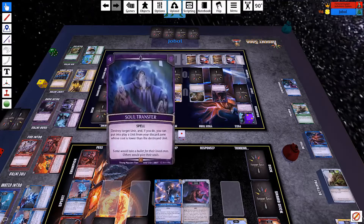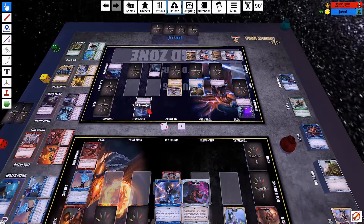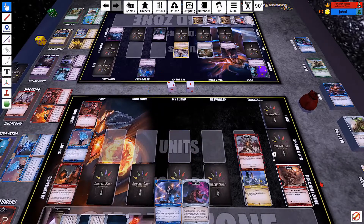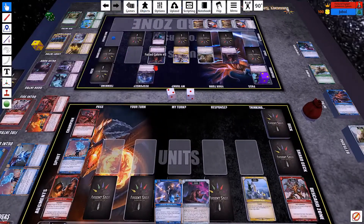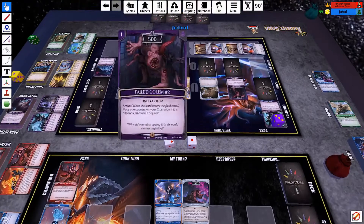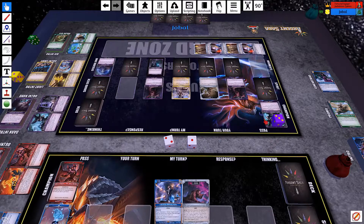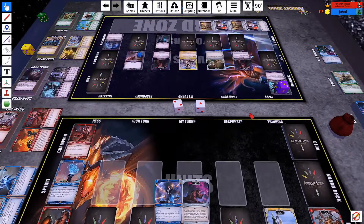Going for a big boy — we got Soul Transfer. Destroy target unit, and if you do, you can put into play a unit from your discard zone whose cost is lower than the destroyed unit. He's going to deal 1000 and destroy it, for his second Feld Golem. He's up to 3, so he can get a token.